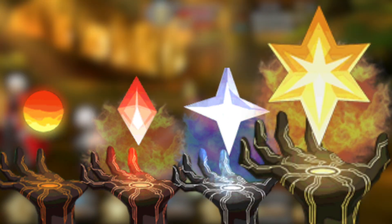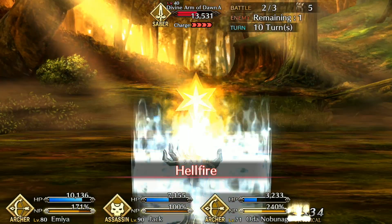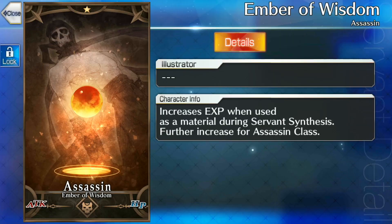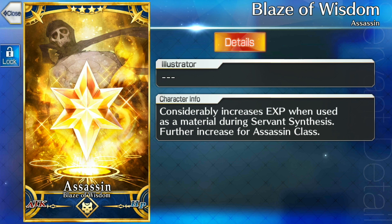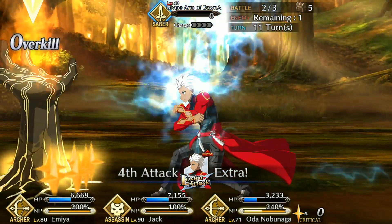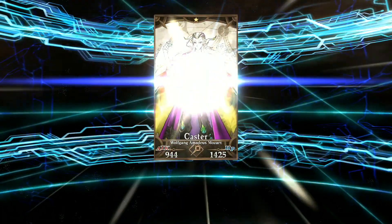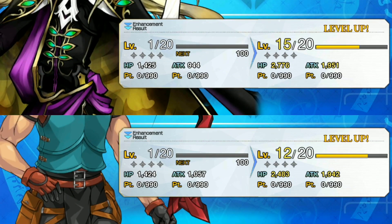The enemies you'll face throughout the Ember Gathering quests are all fairly similar: the Hand of Dawn, Arm of Dawn, Strong Arm of Dawn, and Divine Arm of Dawn. Each enemy variant attacks once per turn and has to charge up before they unleash a slightly stronger Hellfire attack. After they are defeated, they will drop either the 1-star Ember of Wisdom, 2-star Light of Wisdom, 3-star Fire of Wisdom, or 4-star Blaze of Wisdom cards. The stronger enemy variants, such as the Divine Arm of Dawn, are much more likely to drop the higher tier experience cards. These cards are used to level up any servant, and they'll grant an even bigger boost when matched with servants of the same class.